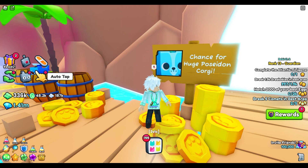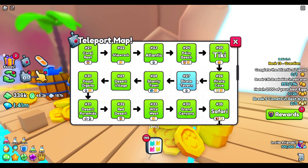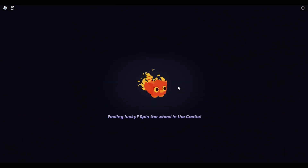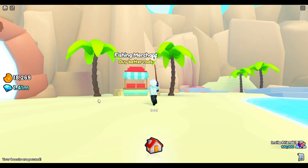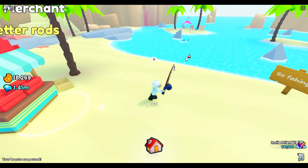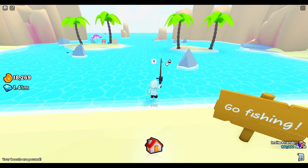The next area you're going to want to travel to is area 27 pirate tavern. This is where we're going to have the chance to catch the huge Poseidon Corgi. This is probably one of the more fun mini games. I recommend getting a golden fishing rod if you can — I'm only up to the second fishing rod, but that will definitely help with your catch times, meaning more chances of getting this pet.